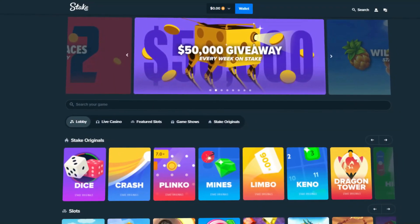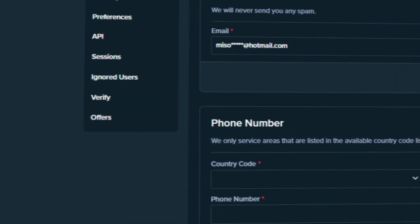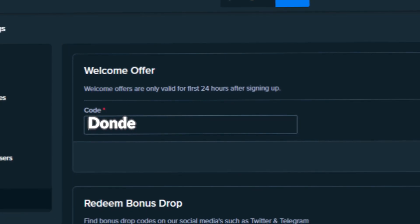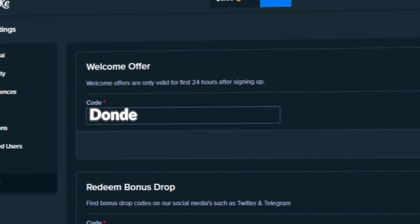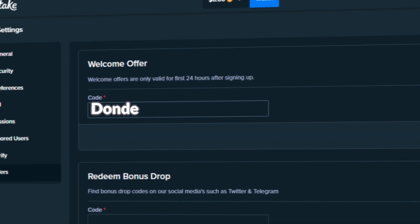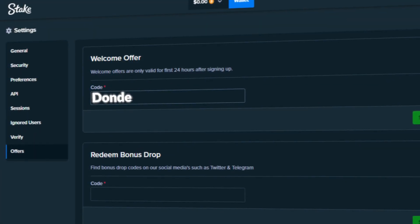Before we get into the video, if you guys want to sign up on Stake, click on the little guy up here, then click on settings and go to offers. Type in code 'dande' in the welcome offers box. This will unlock $14 for free on your account as well as 10% rakeback on all your bets, meaning you get money back every time regardless of winning or losing. Make sure to comment your Stake username below to claim the bonus.